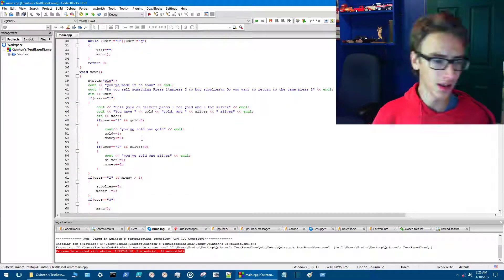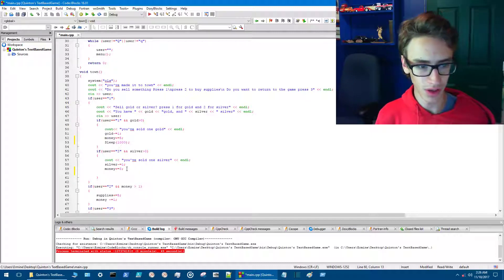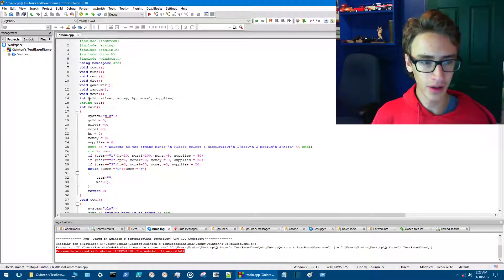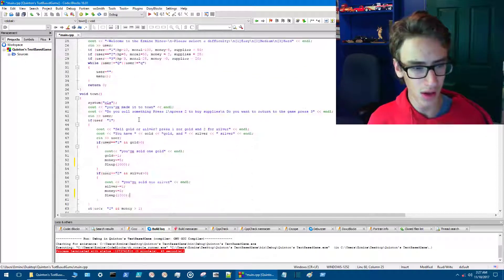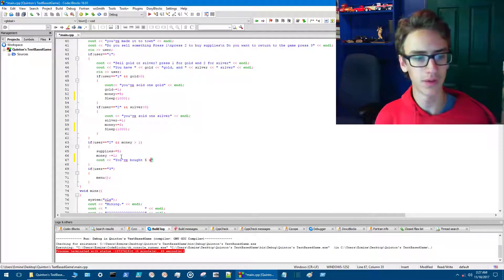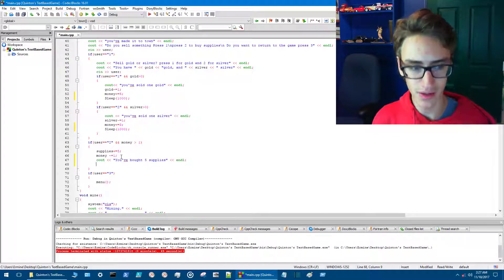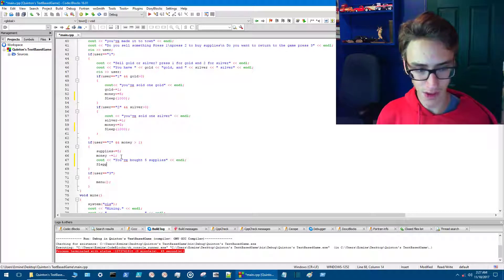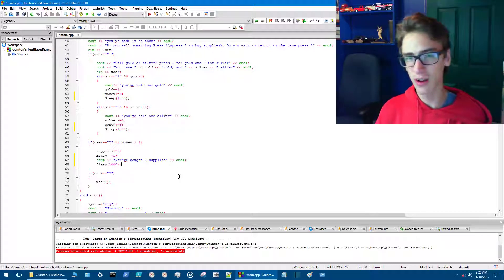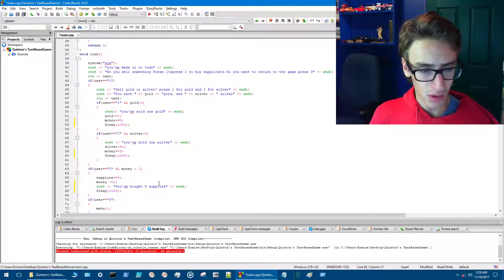The first thing to fix is to give these messages a little bit of time, because otherwise they go too fast. We'll just add a sleep of 1000 for the silver sell message, and the same for the supplies message. We'll give it an end line statement and then a sleep value of 1000. I find 1000 milliseconds is just about the perfect time for these slower messages.